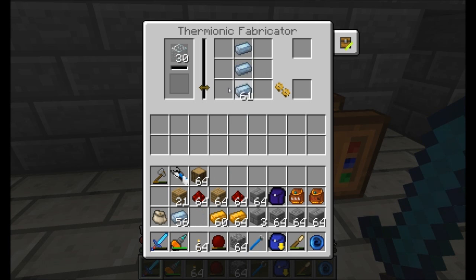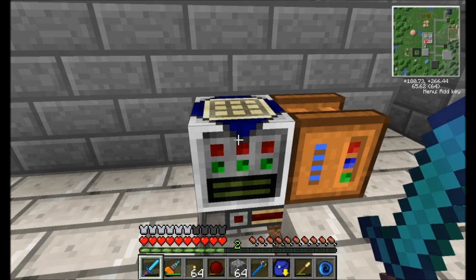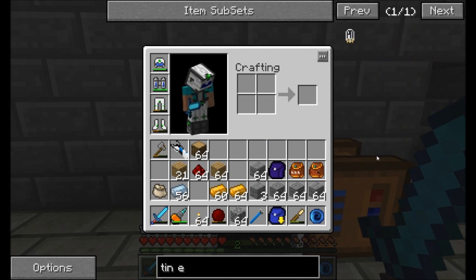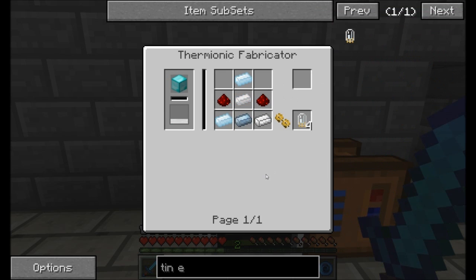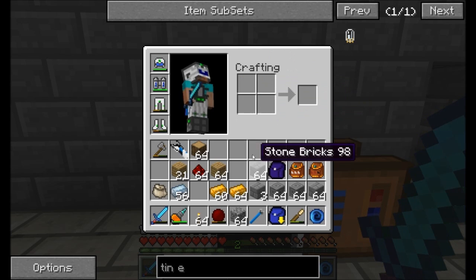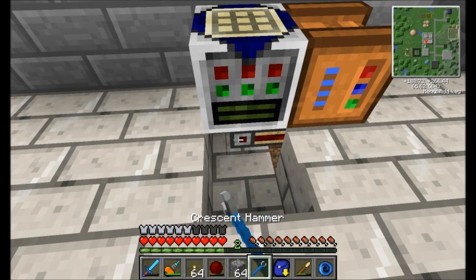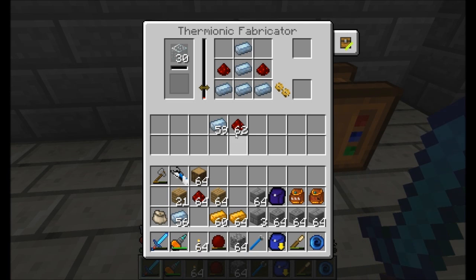I'm just going to start off — is it this that does the tin electron tube? Let's see, will this recipe show up in NEI? Yeah, it does. You can see here in the thermionic fabricator, we need tin ingots and we need redstone. I did do that right, but I forgot that I had disabled this guy. So let's enable the power flow — that's going to let power start flowing into here again. Remember, the thermionic fabricator drains a good amount of power all the time, so you don't want to have it on unless you're actually ready to go with it.